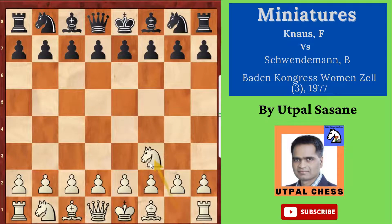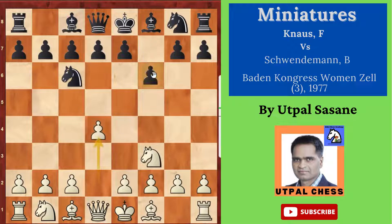White starts with Knight f3, black plays Knight c6, d4, f6. Is f6 a good move? Not at all — you're not supposed to open the king from this side unnecessarily. This is a mistake. You're supposed to play in the center. If you can't play that, just play one step or play d5 directly.